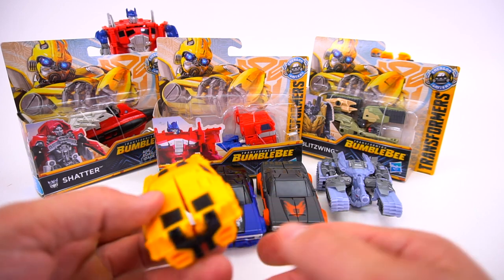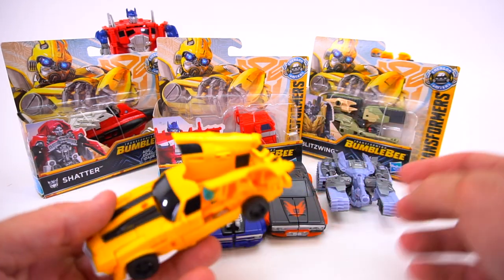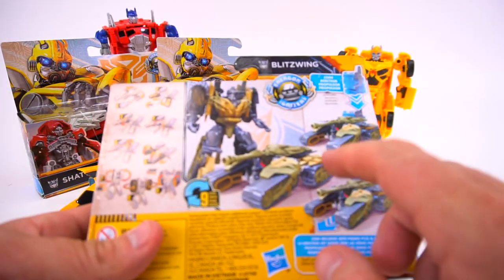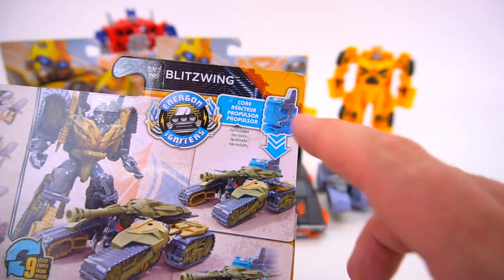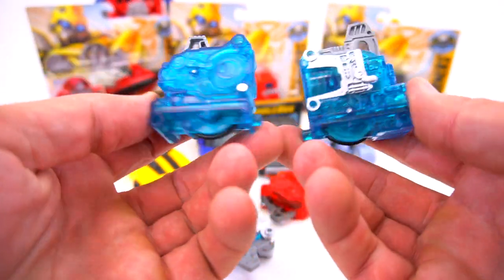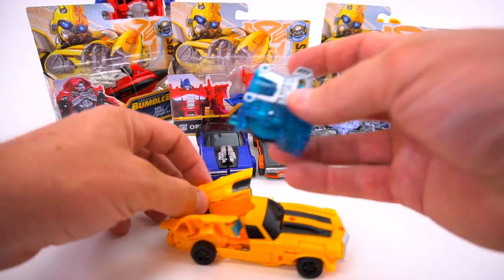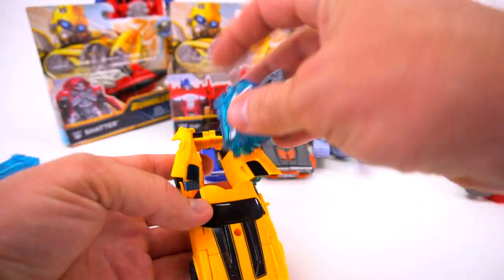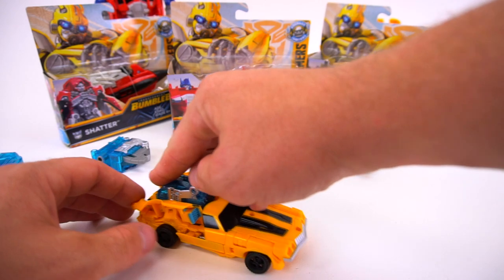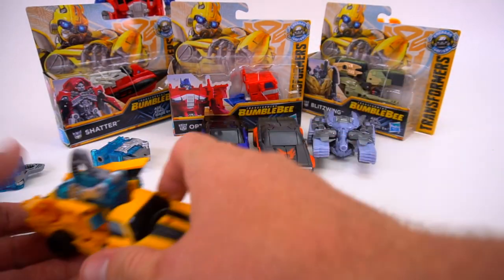These are all compatible with the Energon Igniter. All you do is just push down right here — you put that Energon Igniter boost, one of these engines. They've got a few different styles of these cores or Energon Igniters. All you do is just take this Bumblebee, stick this right in here, push it down, and there he goes — Bumblebee Energon Igniter.